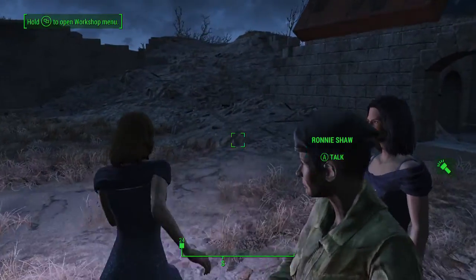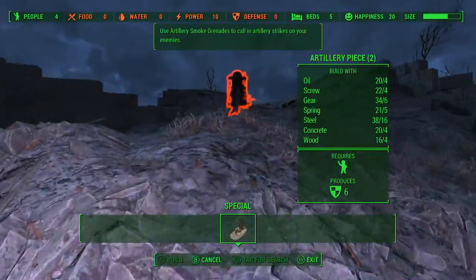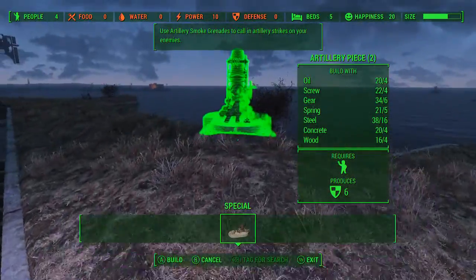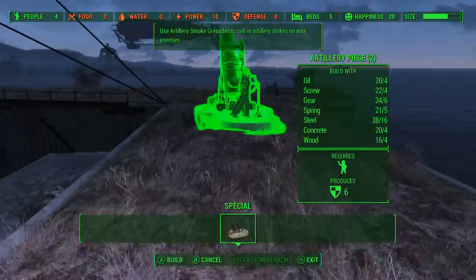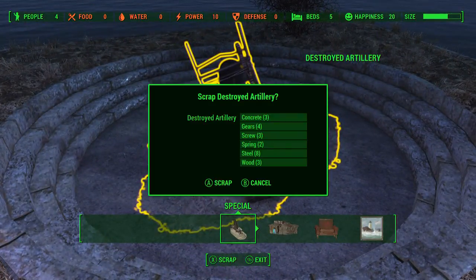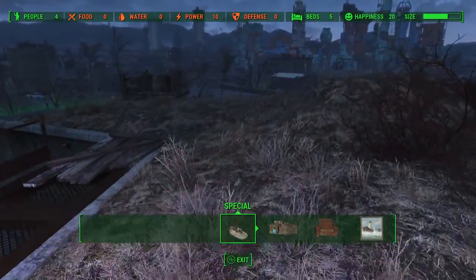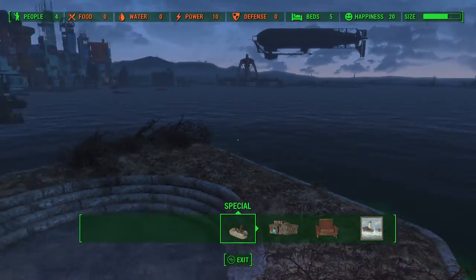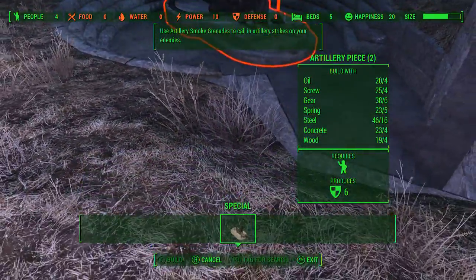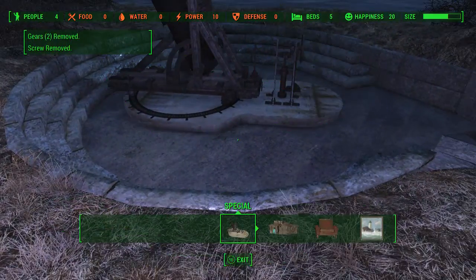We need to create it — go into the workshop, it's under Special, and there's the artillery piece. I've got a spot picked out already. It's almost like they designed this specific spot for it, since most of these areas have broken down rubble you can clear out. You can actually clean out the destroyed artillery here. I'm going to put it down right here — if you get it in right, it'll lower down so it looks more appropriate. There we go.